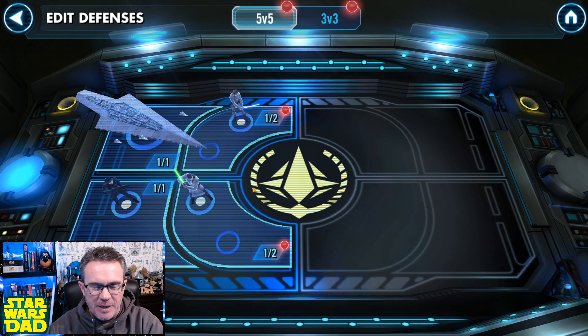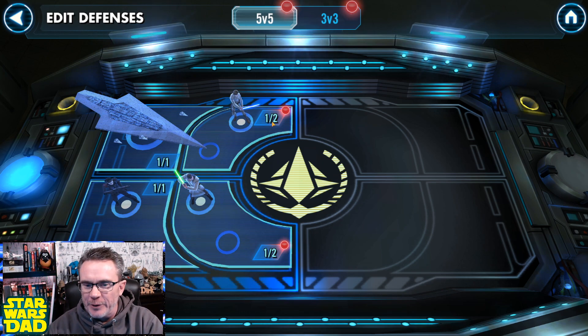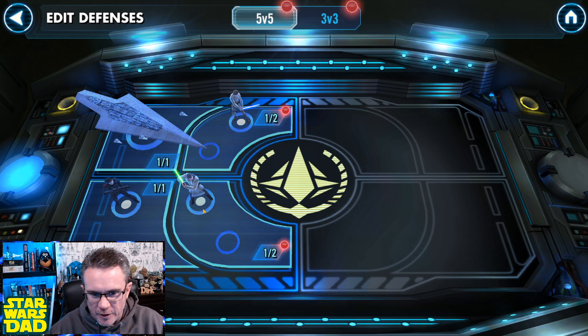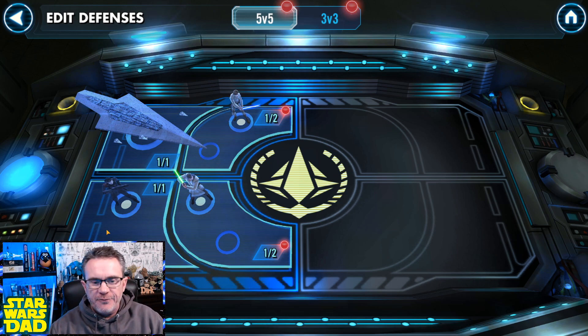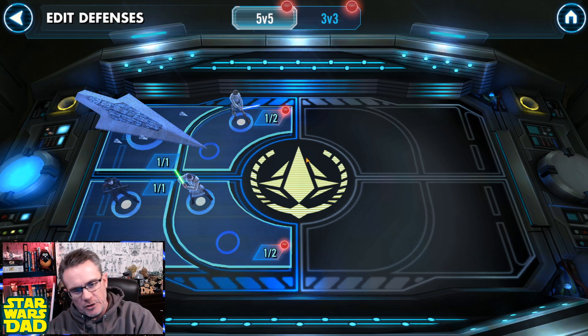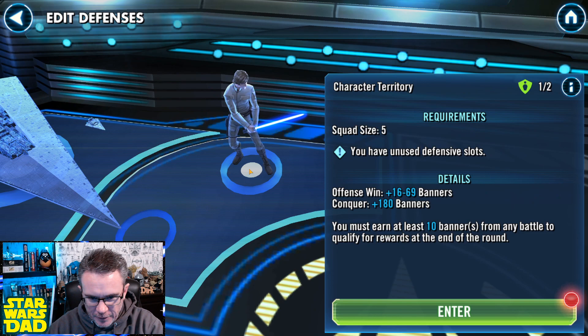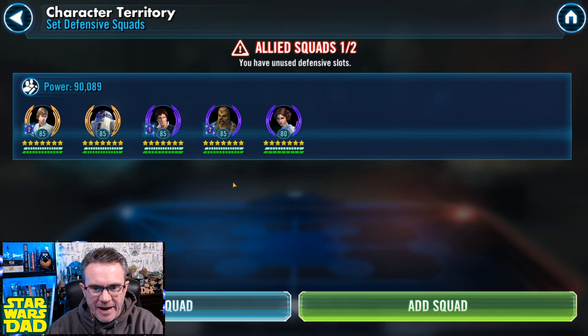Coming into Bronzium with the Executor on defense is going to make people's lives really, really difficult. I've got to add two more teams, so I need five teams on defense. That means I need to beat five teams on offense — and that's not including ships.